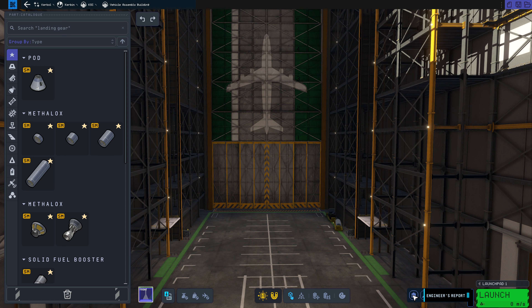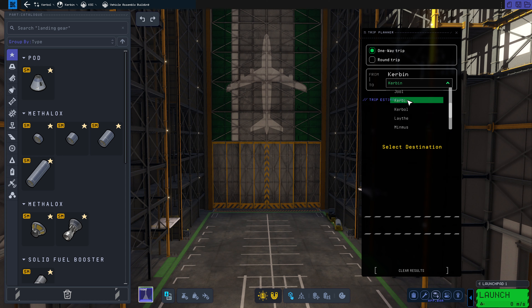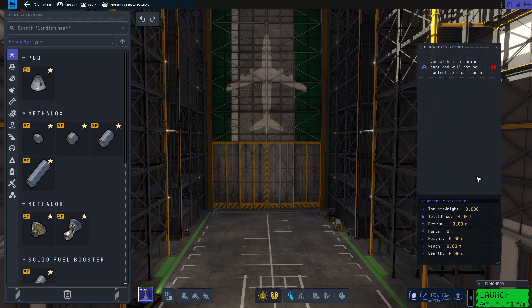What I find most important is the trip planner. You can tell it we want to go to Kerbin low orbit — we need 3,400 delta V. That is the speed, or the amount of energy, we need to get our vessel into low orbit and escape it. Then we can come to the engineer's report, and once we have stuff in here, we'll be able to see what we're doing.